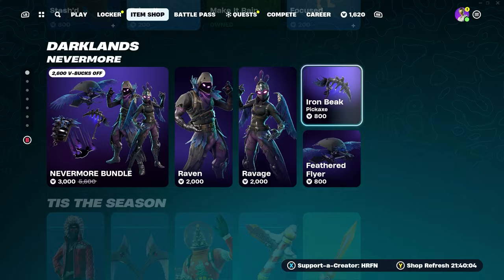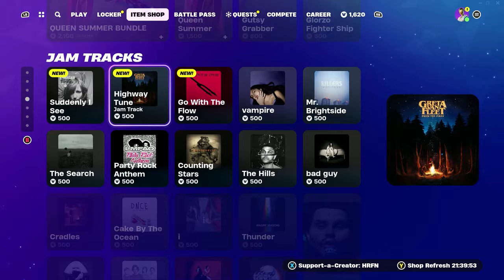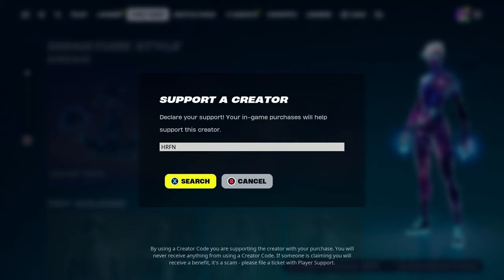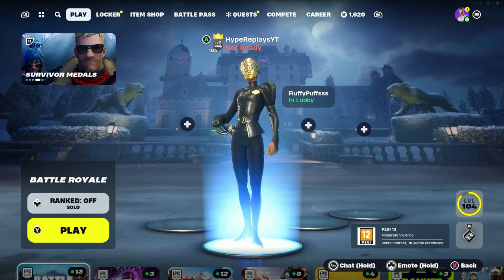Just before we get started, I do give gifts to my subscribers on the channel. If you would like to be gifted anything in today's item shop, all you need to do is drop a like on this video, subscribe to the channel, and turn on the post notification bell. If you're picking up anything in today's item shop and would like to support me, you can by using my code HRFN, one word — hashtag ad, hashtag Epic partner.